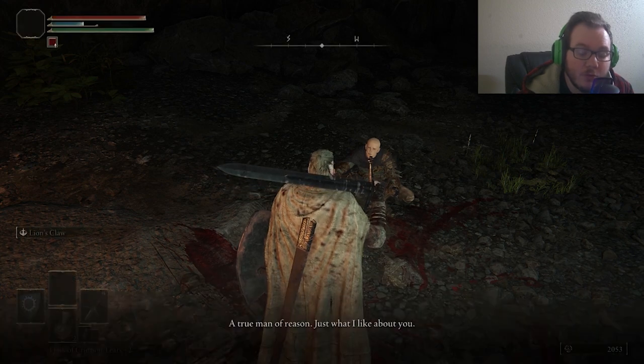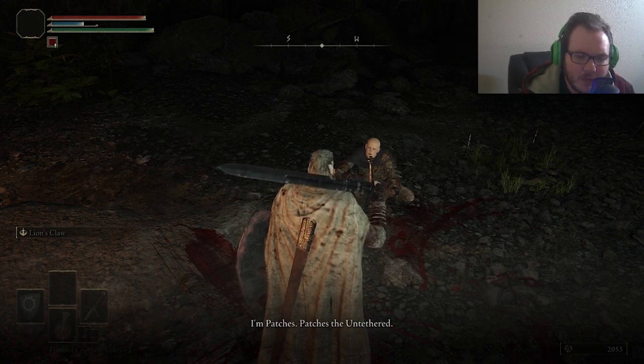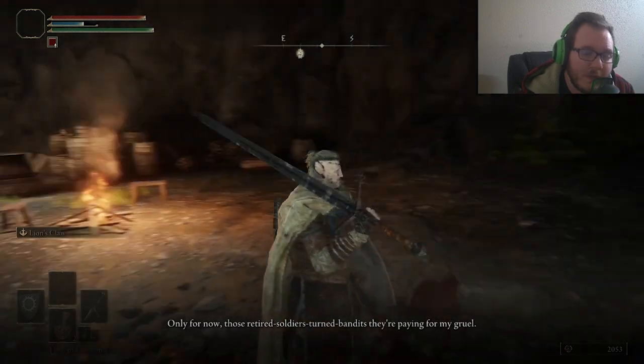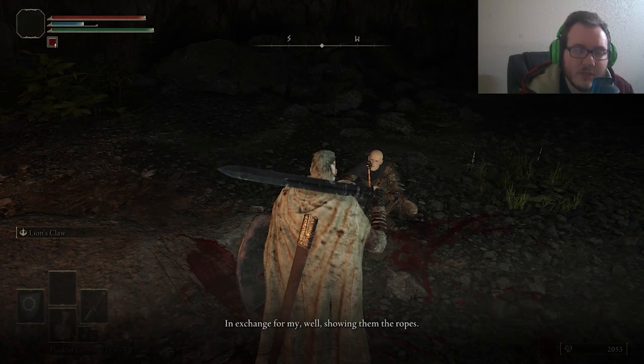So you're going to want to choose to forgive and forget, and then he'll enter his shop as Patches. After you're done talking with him, you're going to want to teleport back to the beginning of the cave, then go back into the cave, and once you teleport out he'll be ready to sell to you.